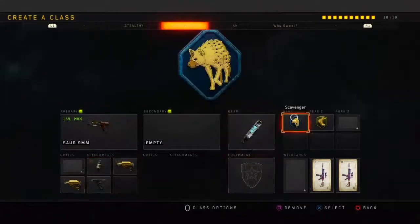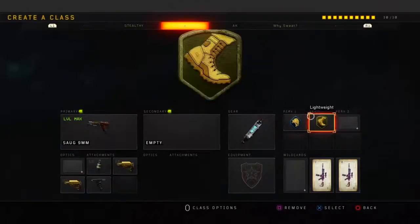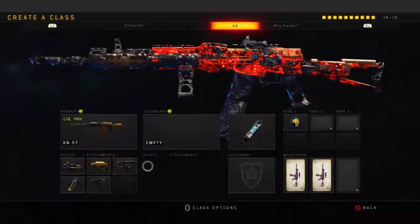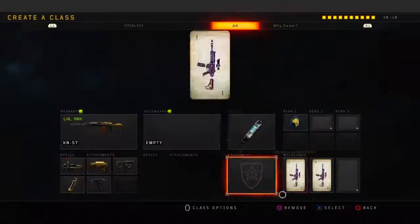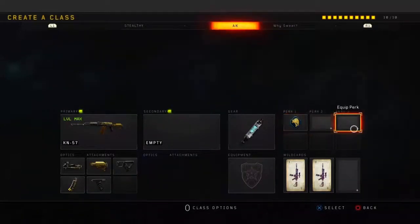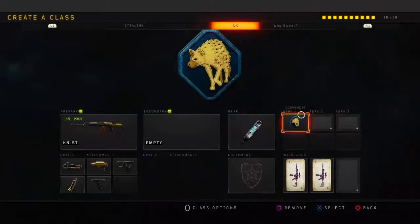Running Fast Mag, Stock, Grip, and Double Stock. For gear, I'm running Stem Shot. Perks: Scavenger and Lightweight. Class setup 4 is the KN — I did drop a gameplay on this KN class setup already if you guys want to check that out. For gear, running Stem Shot, and for perks just Scavenger.